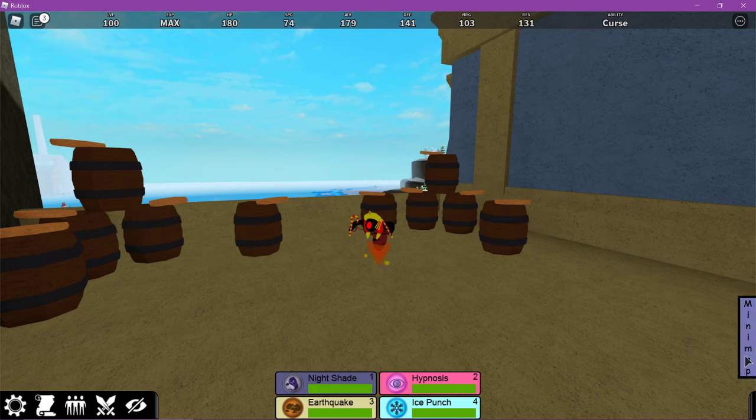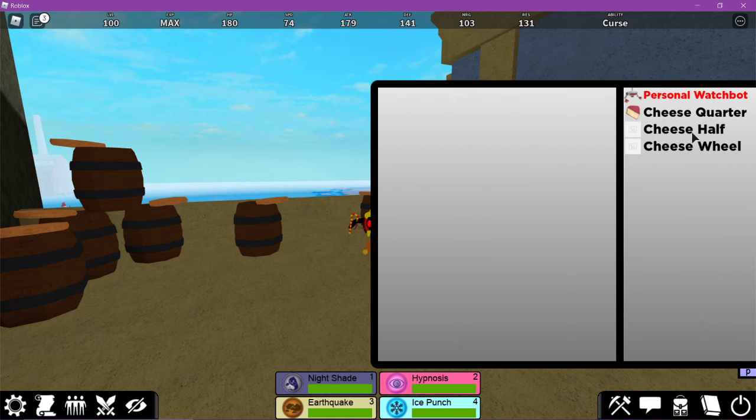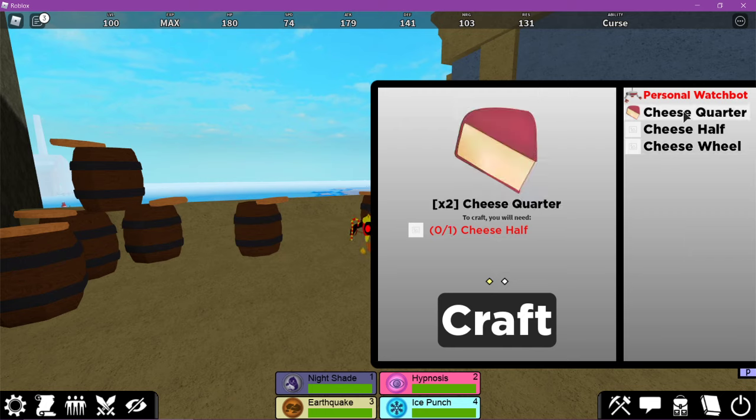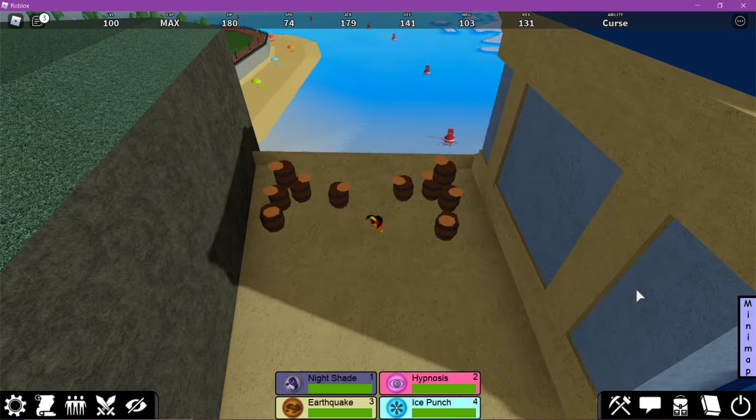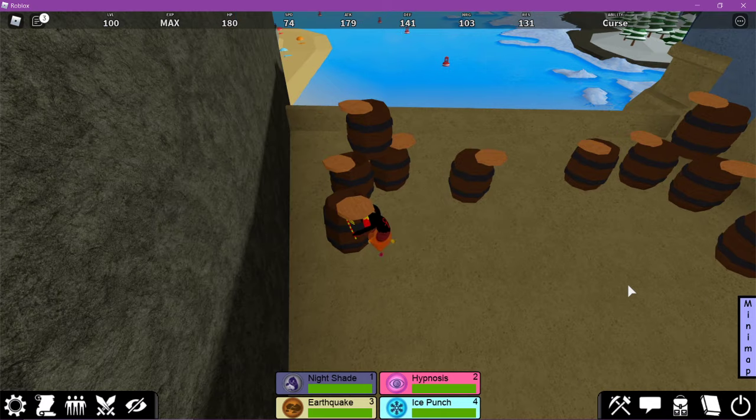Over here, open this. Once you get enough cheese quarters, you want to have a total of two cheese wheels, so you'll craft. Craft the cheese halves — you want four cheese halves so that way you can make two cheese wheels. This button right down here is how you craft. You can find the cheese stuff and vials in these barrels here.